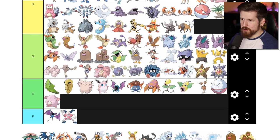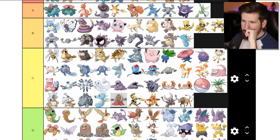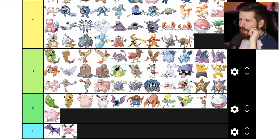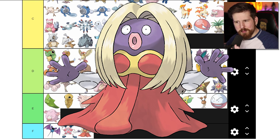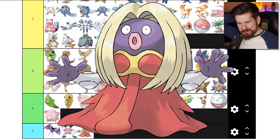Jynx - we're gonna put Jynx down in F tier. The humanoid Pokemon really freak me out, and especially Jynx - it's got a wig, it's got a blow-up doll expression on its face, and a strange breastplate. F tier. What more needs to be said about Jynx?